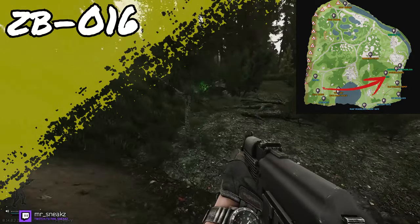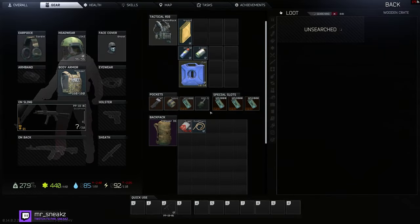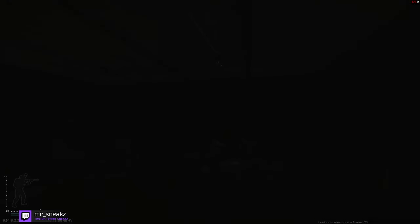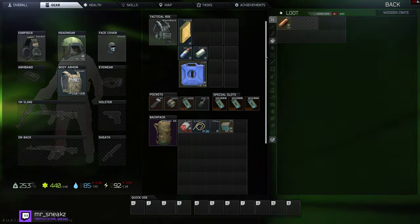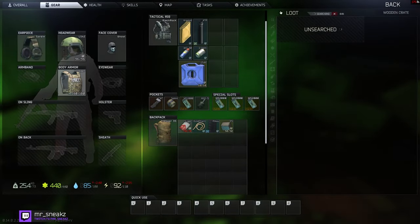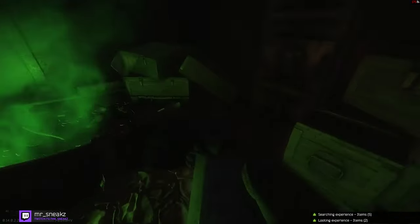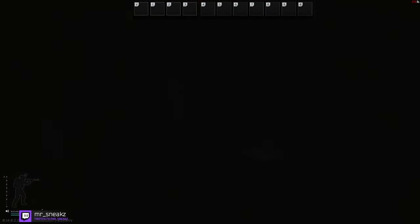Another place well worth checking out is ZBI-1-6. It is an extract, however it's not always available — you'll know if the green smoke is up on the floor. You can get tech spawns like water filters, and there are many weapon boxes with attachments or various other items including ammunition. Even if the smoke's not up it's worth checking out, as people come down to extract and it's worth having a loot as you pass by.